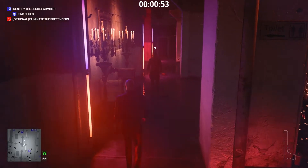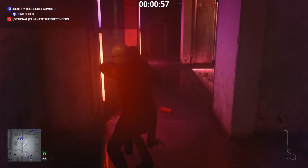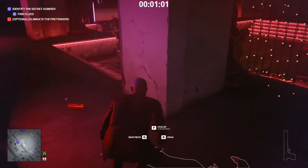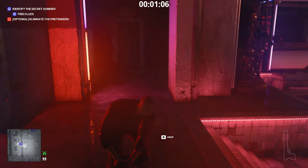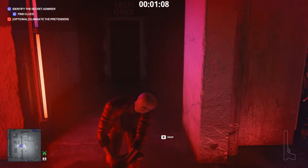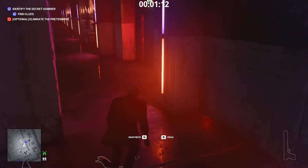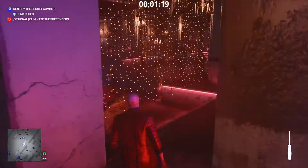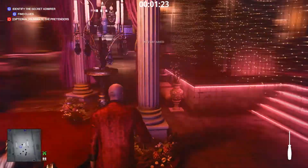Get the extinguisher and drop it a little bit away so this guy walks over. Subdue him and drag the body a little bit further away, because there is a guy — the bald one — who might see him. So just be a little bit further away. Now we are going to get the three clues because out of three we can guess who is the secret admirer.